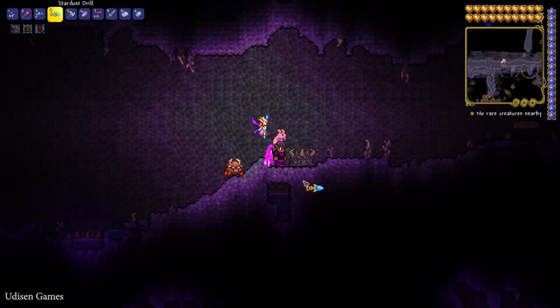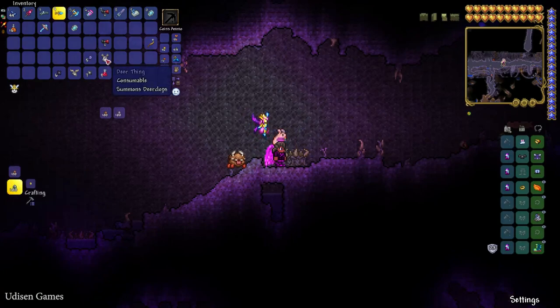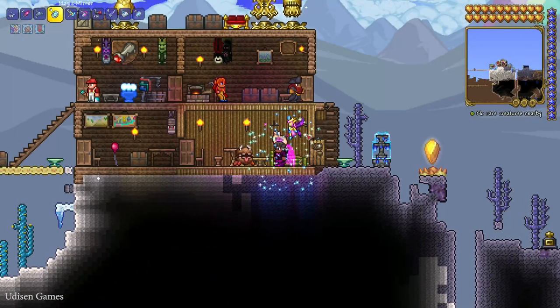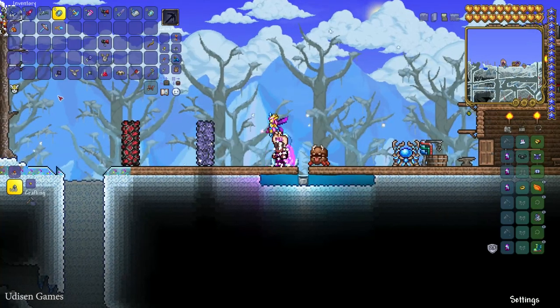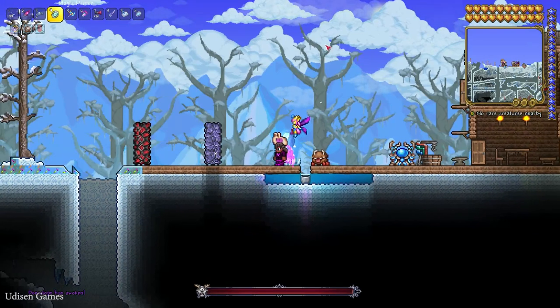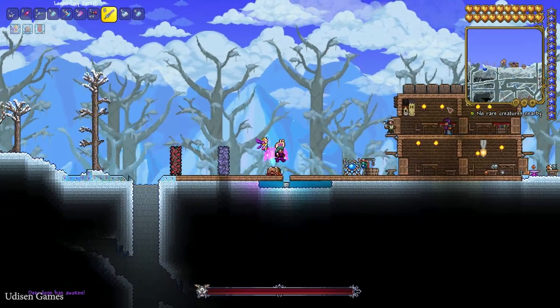After that, open your map, find the corrupted biome or crimson biome, and go to the Demon Altar, which looks like this. Stay at the Demon Altar, use all the materials, and craft your summoner item. Use the summoner item in the icy biome to spawn the boss at any time — day time, night time, no matter the weather.